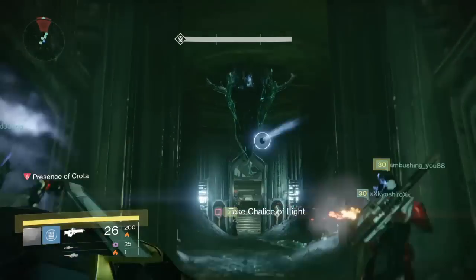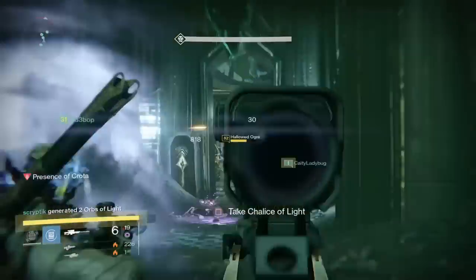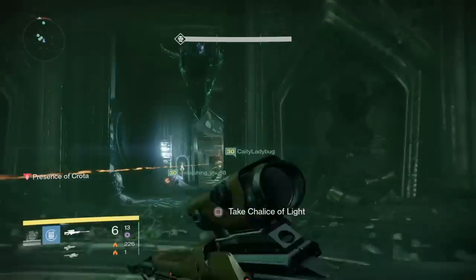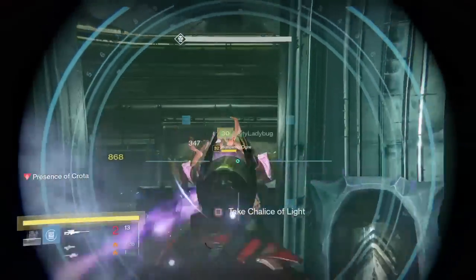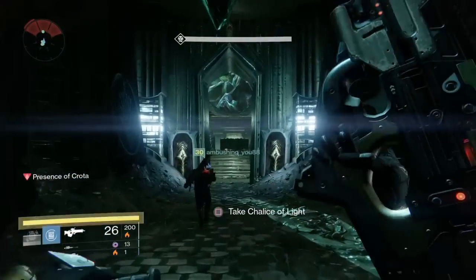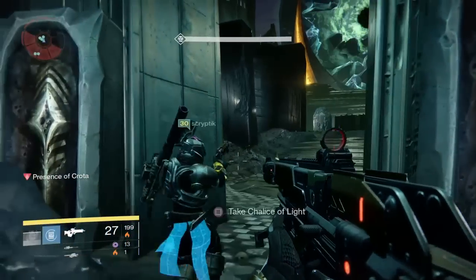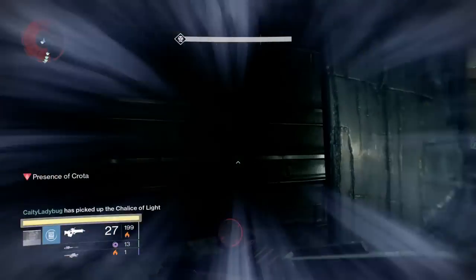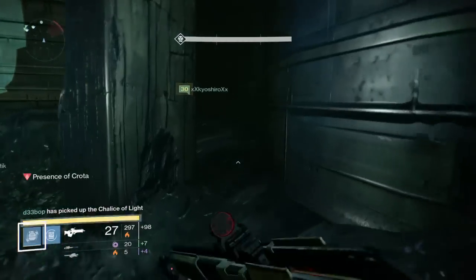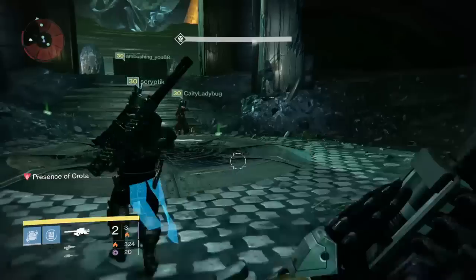It took us about 11 minutes to finish the whole fight. I know some teams have beaten it in less than 3 or 4 minutes — it's just pretty crazy. We did it with about 5 level 30s and a level 31. My loot drops at the end — I think everyone gets the exact same loot drops, so I ran it on all 3 of my characters and got the same thing, except for the weapons, they were different. I got the emblem — the Crota's Bane emblem I believe it was called — then I got the shader called Crypto Graphic or something along those lines, then I got the rocket launcher called the something of Crota.